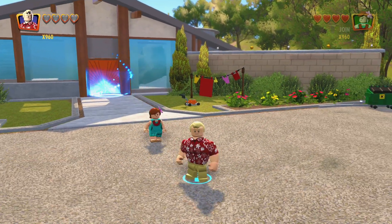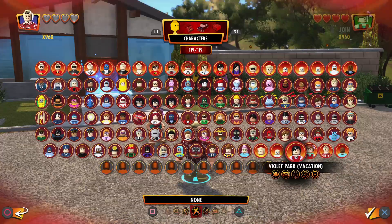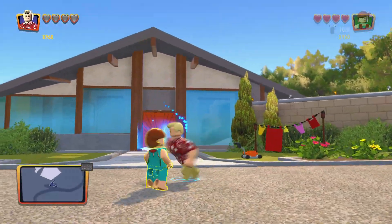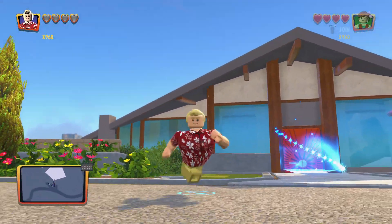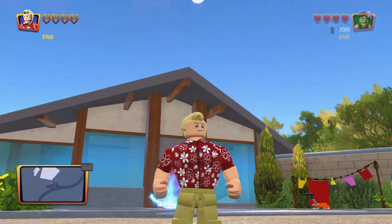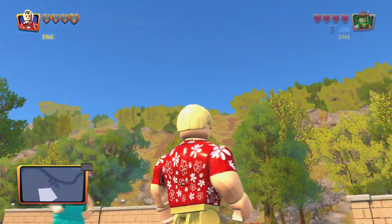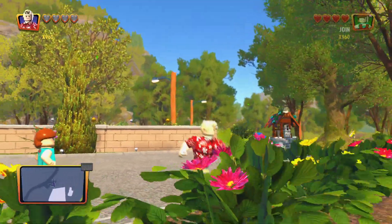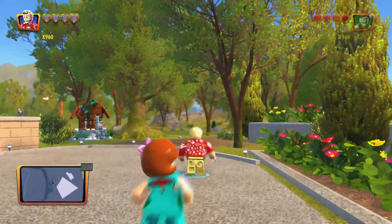I did want to show you guys the DLC pack in the game. This is the Vacation DLC — the only DLC pack added to the game — where the characters are basically in their vacation outfits. Like Mr. Incredible has a Hawaiian shirt on.